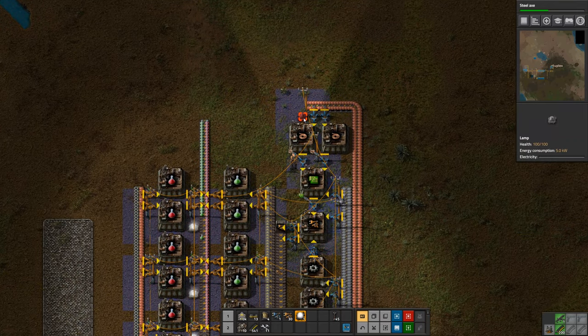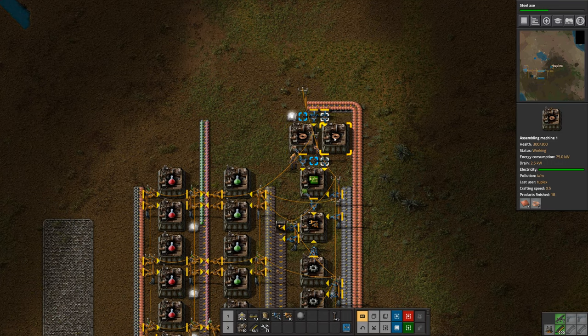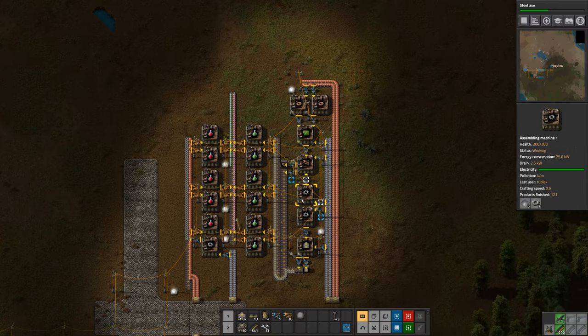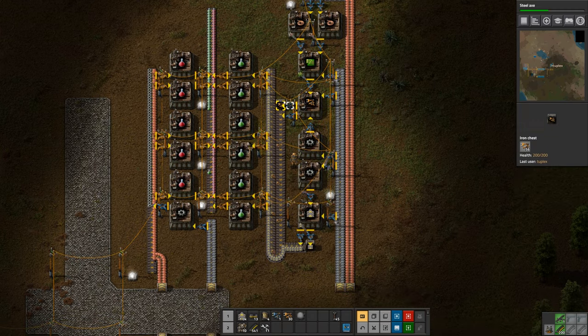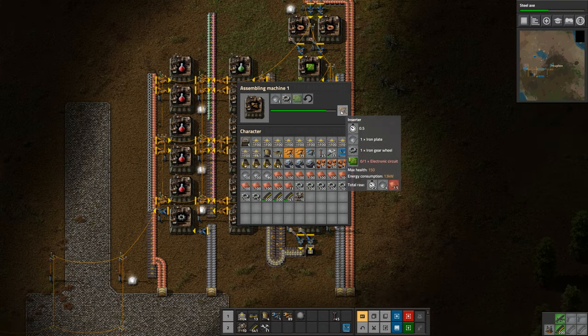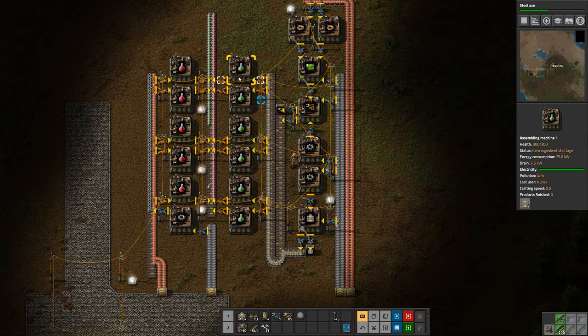Later on, pretty soon, we're going to be researching a faster assembly machine. In that case if I have one of the faster assembly machines feeding copper cable to this one then it'll work out. But for now we'll just have two of these machines feeding this one so we can keep it running fast enough. That way we'll be able to make inserters for ourselves as well as for the science line. This should be able to run non-stop now - you can see it's getting that circuit just in time, and that should make enough to keep all of this running.